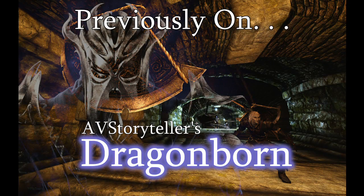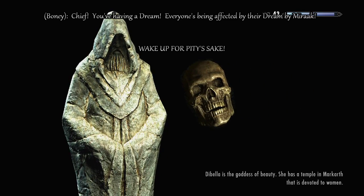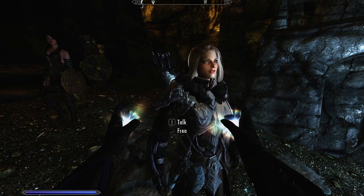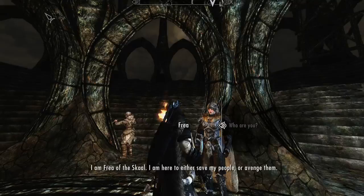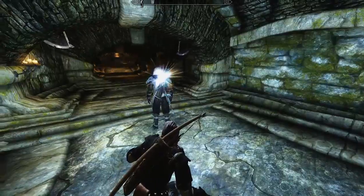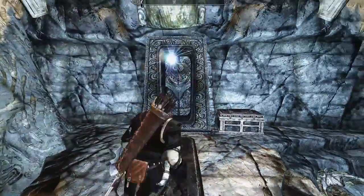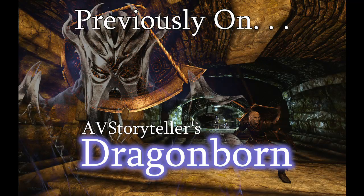Previously on AV Storytellers Dragon Ball. Am I being attacked by assassins? I'm having a dream — they're being affected by their dream by Murak. Here in my shrine. I am Freya of the Scar. I am here to either save my people or avenge them. Here we go. I'm not going down there. It would be foolish to attempt it. You have a much better chance than I to make it through these traps. Let's move on. And now, the thrilling conclusion.